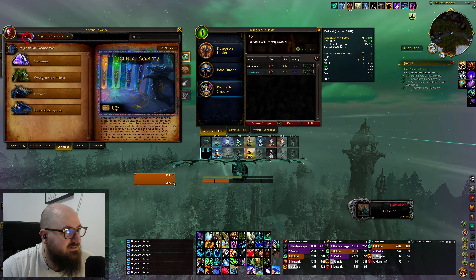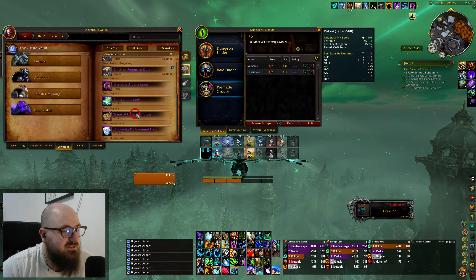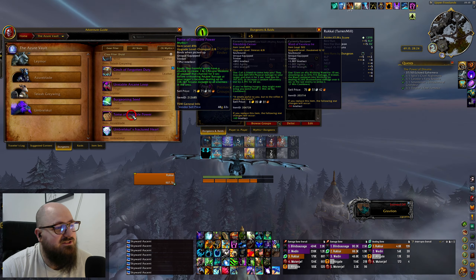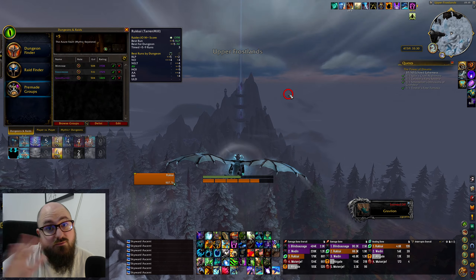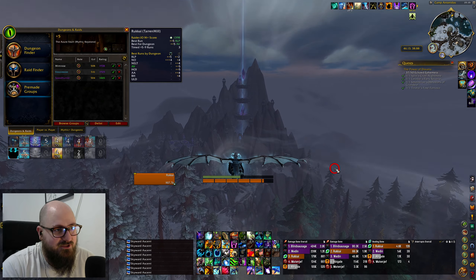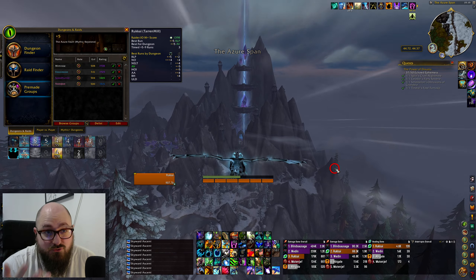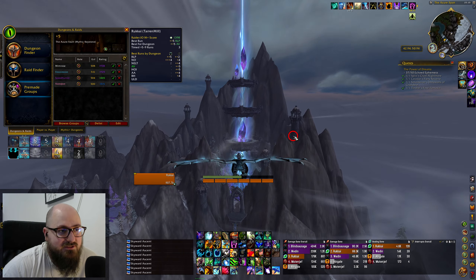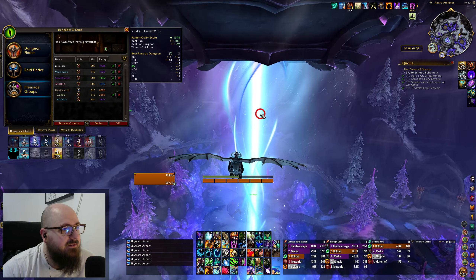I wanted to drop my key because it's currently a seven and I don't want to do a seven — I feel like doing a seven would be a bad idea. I'm excited to see how the actual tier set does; having the four set bonus feels like it's going to be really massive. Let's list a plus five Azure Vault group and see what kind of people we can get.